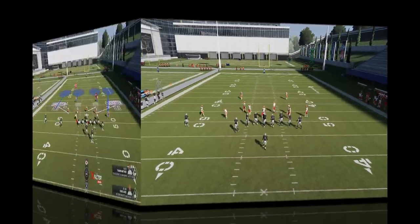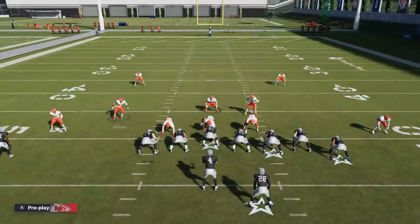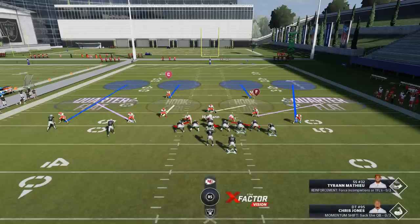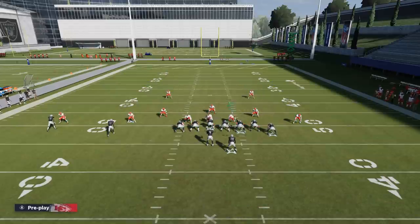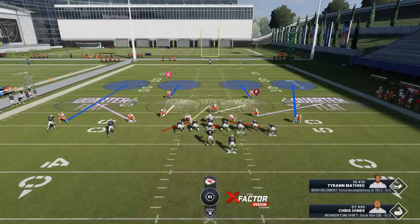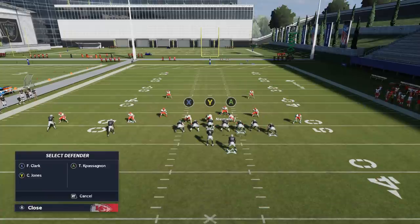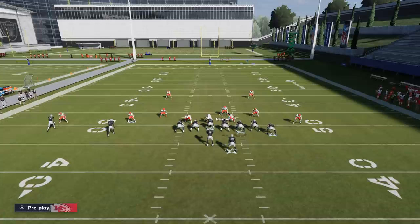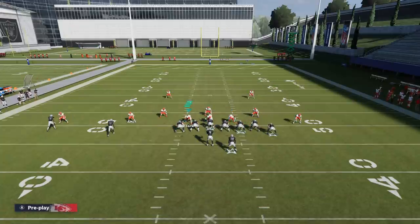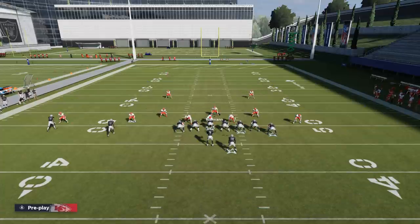One quick tip when it comes to defending shotgun formations: when your opponent comes out in a shotgun set like this, there's really only one likely run play — an inside zone. In that scenario, you typically don't want to put the defensive end in the direction of the most likely run into a bluff blitz. You want to leave that guy where he is so he can do a better job of taking away that run. If it's a run play, you don't want that guy dropping off into coverage — you want him to be more stout against the run.